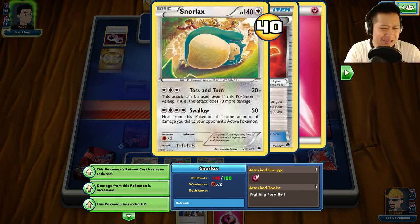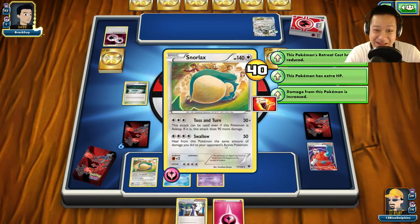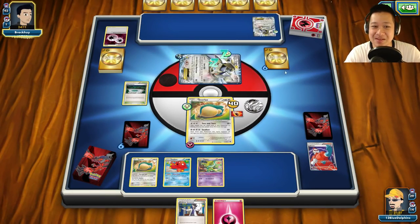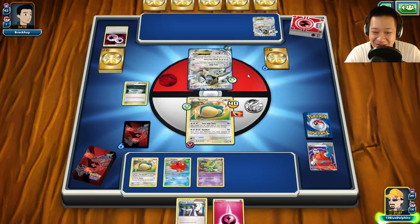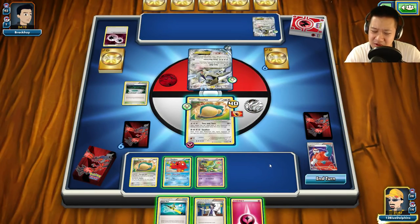This Snorlax — the issue with Hypno is he'll go to sleep right when he needs to. He's like the insomniac Snorlax, which doesn't make sense. It's time to eat. He's going to put him back to sleep, and he wakes up again. I have the Super Rod but I don't want to get these Pokemon back — it's too early for a Super Rod.